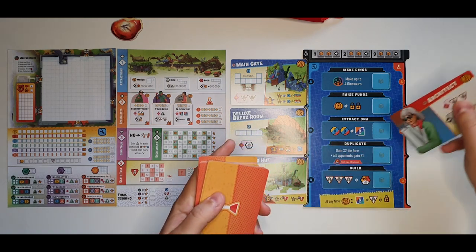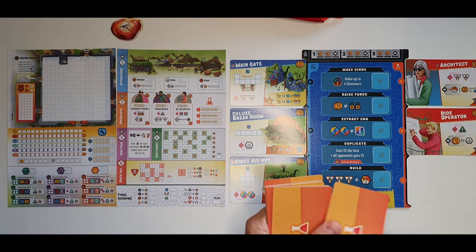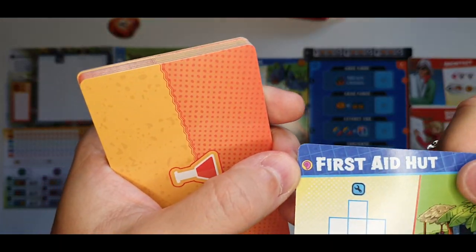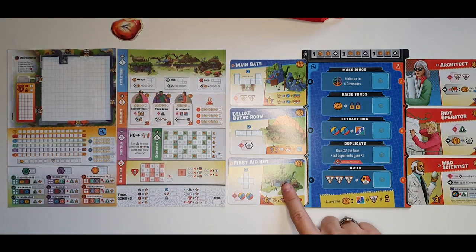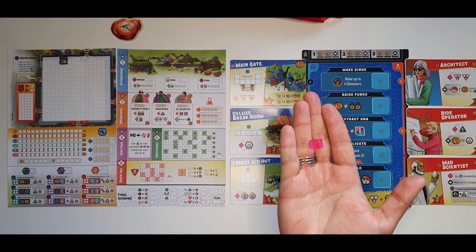Shuffle the employee cards and distribute three — for example, an Architect, a Ride Operator, and a Mad Scientist. Note that both the Architect and the Mad Scientist, as well as the First Aid Hut and the Main Gate, have this little purple symbol, which means these are more difficult cards. They should be removed from the decks for a first or teaching game, but I'll leave them as they are.